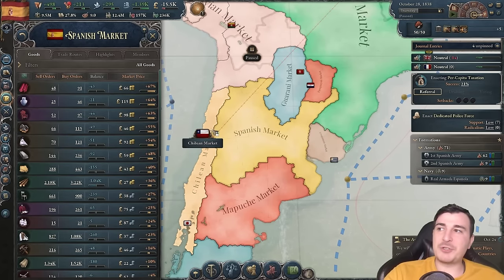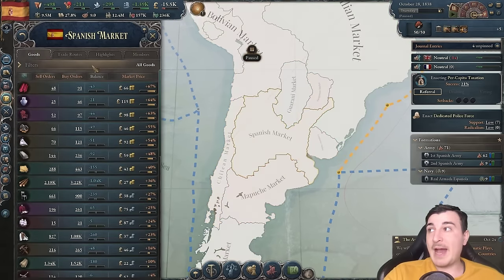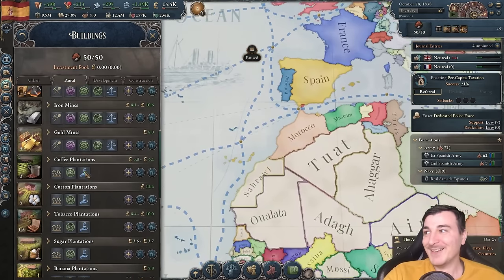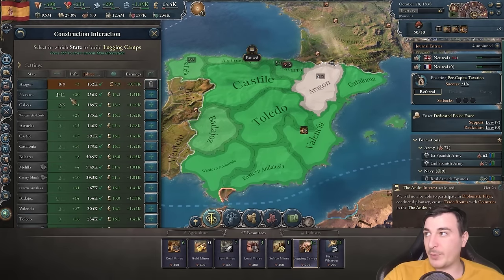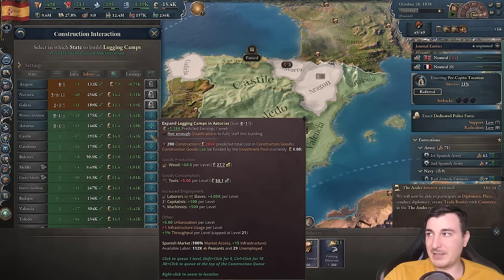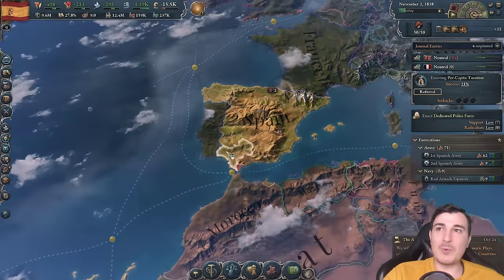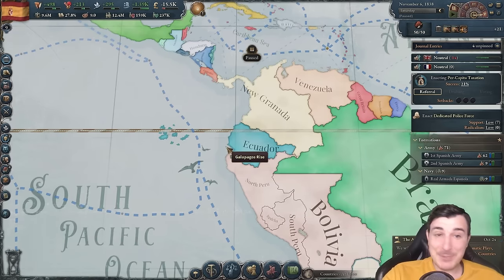All these nations joining our market significantly improves the goods available to everyone. Unfortunately, we're still critically short on wood — literally everyone in our market is also lacking it. Wood is going to be an issue the entire campaign. Our infamy is only 13.6, so we can continue expanding. I'm thinking either Ecuador or Chile next — Ecuador seems easier since they appear fearful, just like Argentina was.